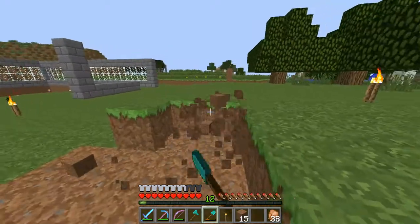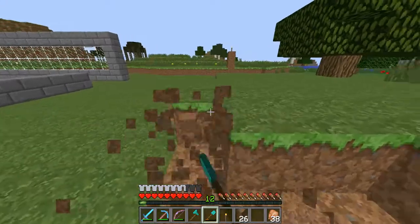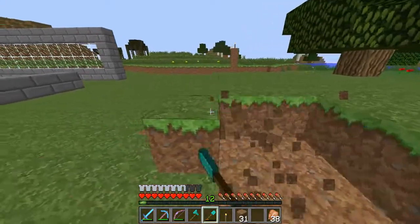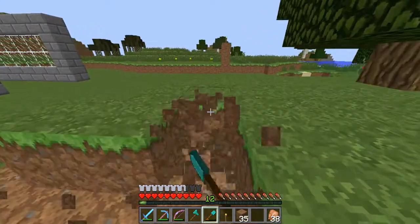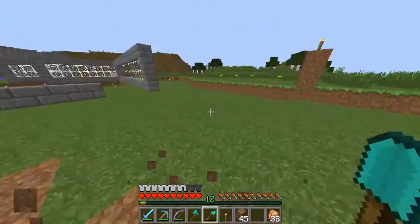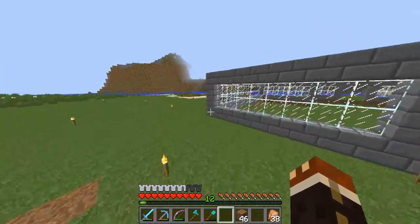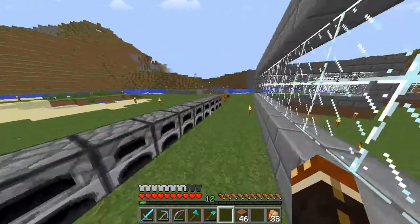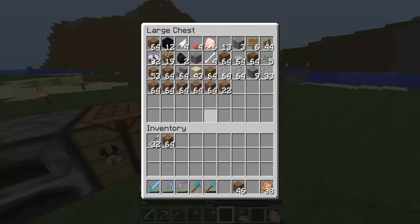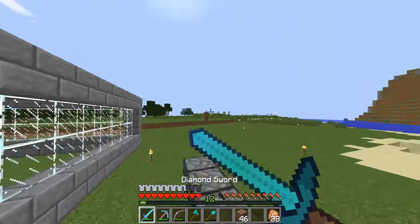We do have enough glass. After I finish up this layer of dirt I'll show you guys — in the chest we've got I believe two stacks and 32 of glass panes. I made them into glass panes because you can get more out of it, and I like the look of glass panes better than glass blocks. I feel it adds kind of a depth texture to the walls. Yeah, we've got about a stack and 32.